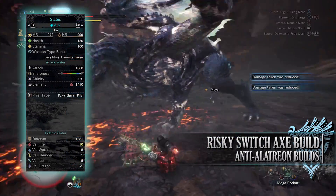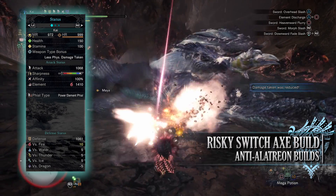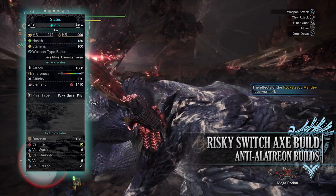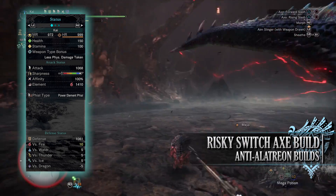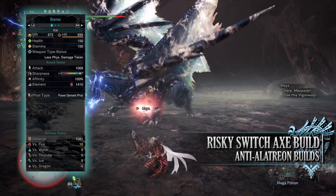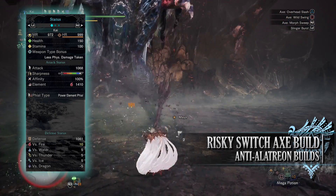With this build you should have 150 health and 100 stamina, which will be 200 health and 150 stamina when you're on a hunt taking all your relevant consumables. You have an attack of 1068 with a little bit of white sharpness, 100% affinity with the True Dragon Vein Awakening buff in effect, and a massive fire rating of 1410 with power element phials. Note that this screenshot was captured while the Switch Axe was in sword form, which increases the elemental rating — in axe form this elemental rating would be around 970 with True Dragon Vein Awakening in effect. As for defense, you have 1081, strong against fire, water, thunder, and ice but unfortunately weak to dragon.